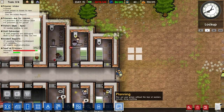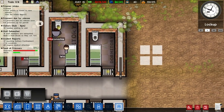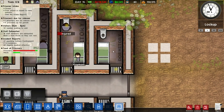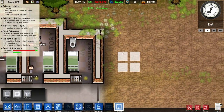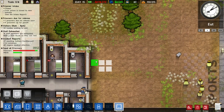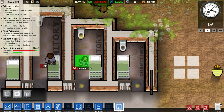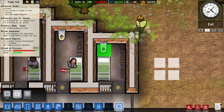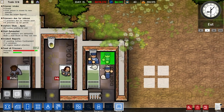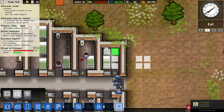The way dormitories work — because this confused me when I first started messing around with them — is that each prisoner needs 4 floor spaces per dormitory. So this standard cell-size dormitory here is 2x3, giving it 6 floor spaces. I'll call them spaces so we don't get confused with cells. With only 6 spaces it will only house 1 prisoner, since they need at least 4 each. The other 2 are almost wasted.